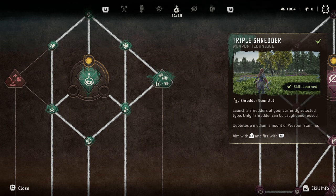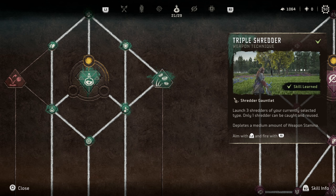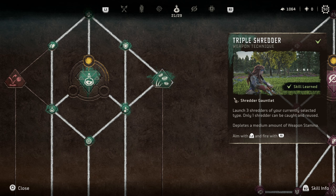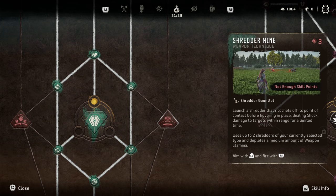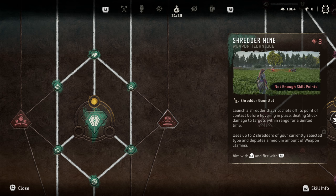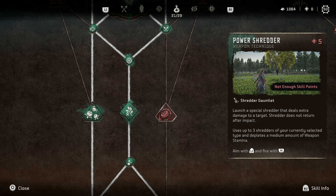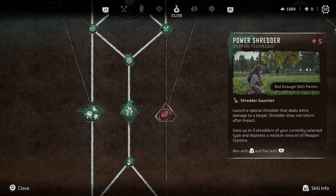Moving on to the Shredder Gauntlet skills — the Shredder Gauntlet is a bit unique. You charge up a Ripsaw, toss it out, and it comes back like a boomerang; if you catch it, you can keep building power. Triple Shredder is okay in that regard since at least the primary shredder comes back for reuse. Moving down, Shredder Mine felt completely useless to me — the shock buildup was absolutely pathetic in the arena testing; it might be decent against tiny trash-tier machines but against anything medium to large the buildup wasn't there, whereas I could fire off three Lightning Arrows and have a target shocked. Finally, Power Shredder uses up three of your currently equipped shredders to throw out like a bomb — similar to the Blast Bolt, I just don't feel it's that powerful given other explosive techniques that are way better.